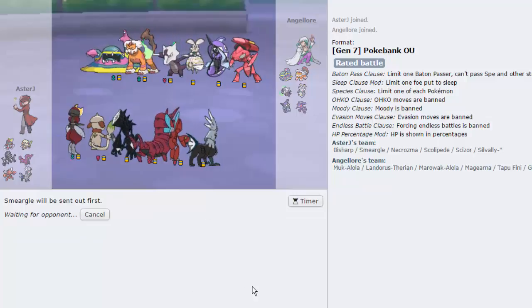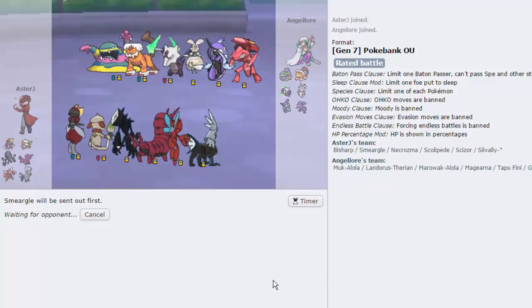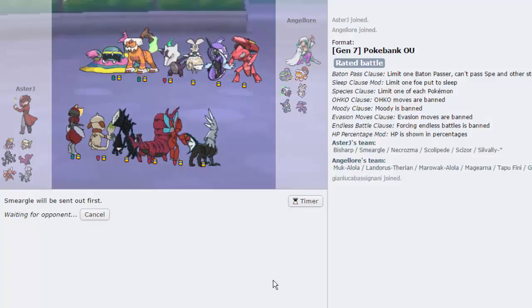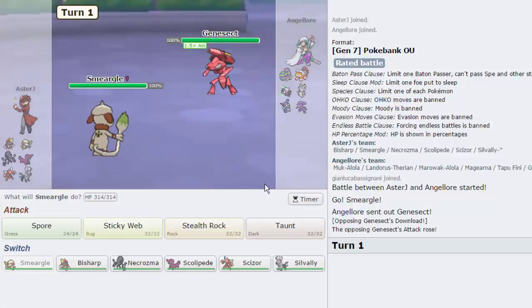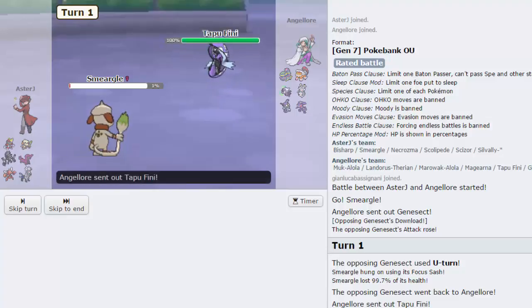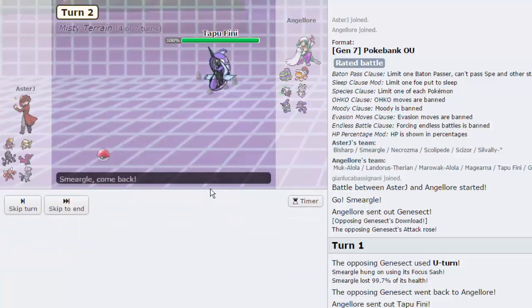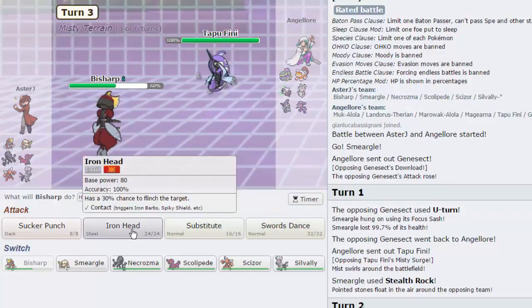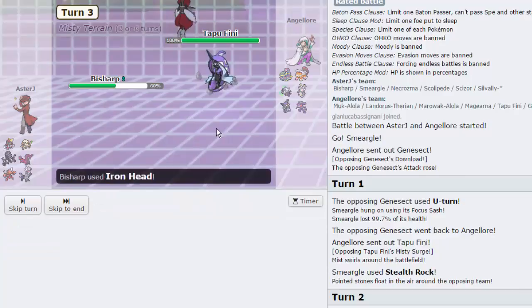We're going to lead off with Smeargle. He's probably going to lead off with Tapu Fini because it's the best anti-Smeargle lead — it can Defog immediately and it's not affected by Spore. Which is why I'm just going to click Stealth Rocks no matter what his lead is. He does have hazard removal, but if he ever clicks Defog and I switch out into Bisharp, he's in trouble. Let's go for the Stealth Rocks on his U-turn into Tapu Fini. I might even just switch out directly into Bisharp on the Tapu Fini. He goes for Surf — wow, not expecting that. I'm going to go for Iron Head — he's fully defensive. He goes for another Surf, that's fine. Now I'm going to Iron Head again.